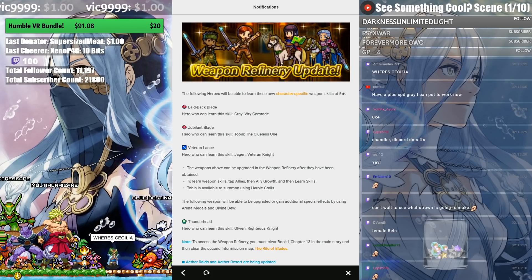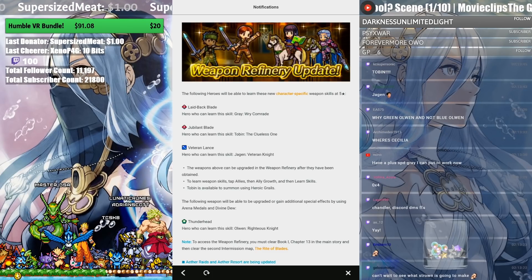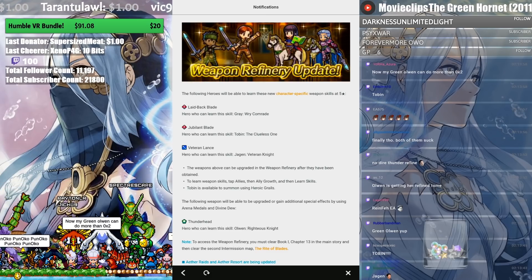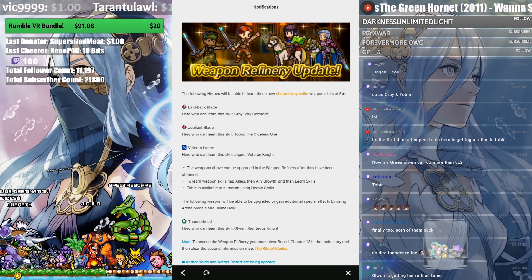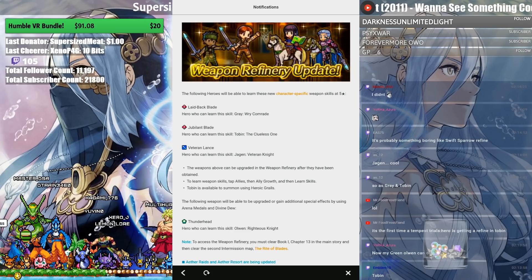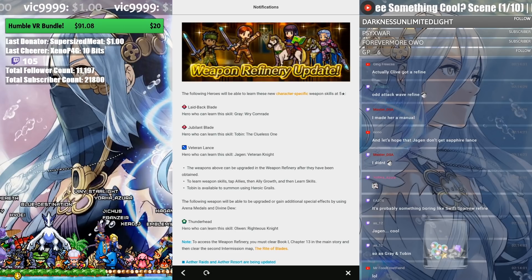Moving on — Owen is getting refined! That's from World of Thracia. Owen's Thunderhead is basically Gronnblade but without the cooldown limitations and with slightly more attack, so it's actually an improved Gronnblade. If you have Owen I hope you kept her — she's always been really good but most people killed her off for Swift Sparrow or similar fodder. This is one of the underrated blade-tome heroes in the game. She's really easy to buff up — you just need a Horse Emblem cavalry team and she's maxed out.